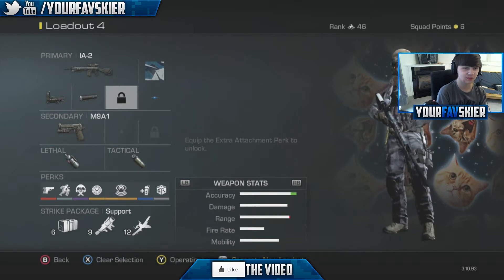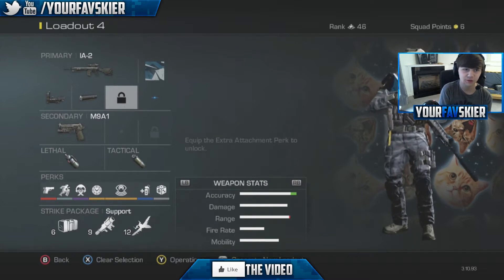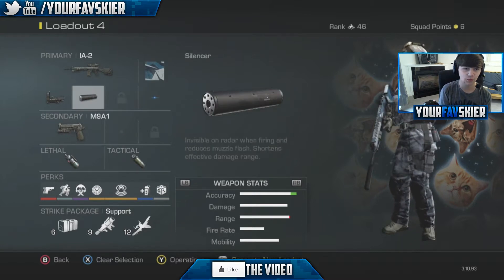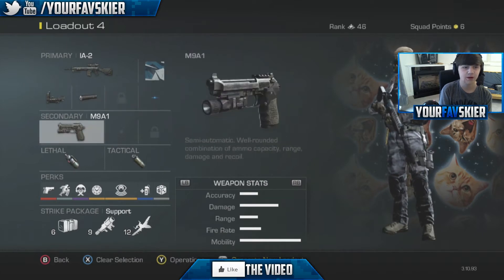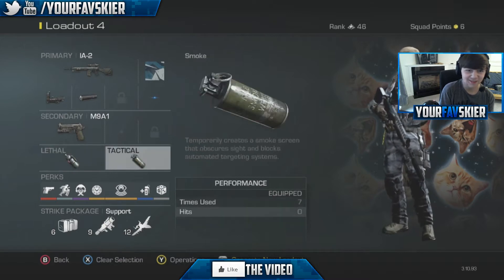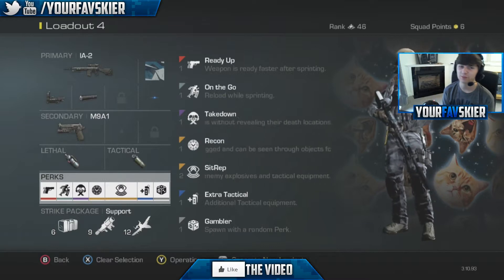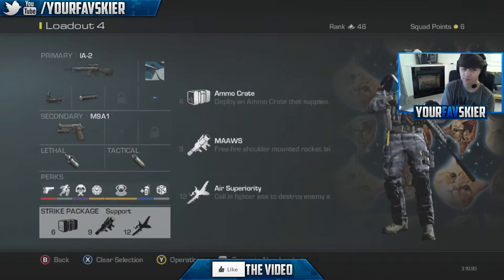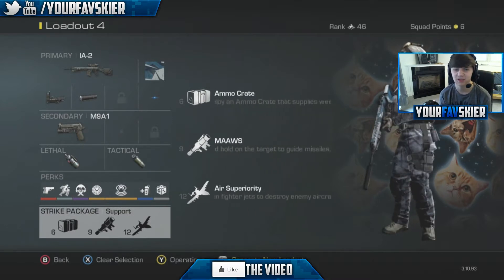The guns you guys are going to be seeing are the M9A1, which is going to be a secondary. For a primary gun, we're going to be using the A1-2, with the ice camo, silencer, and red dot sight — I'm just doing the ice and blue because I like blue. We're going to be using the cluster bomb and smoke. The perks are ready up, on the go, take down, recon, sin rep, extra tactical, and gambler. We're also using the support package with ammo crate, the MOZ, and air superiority.